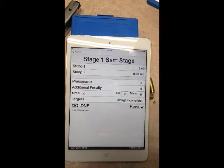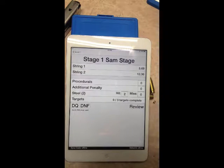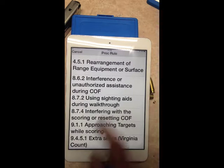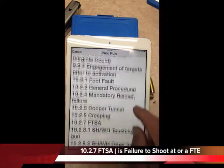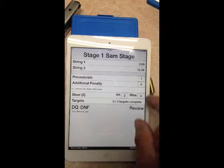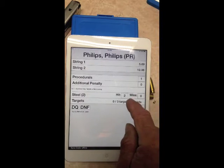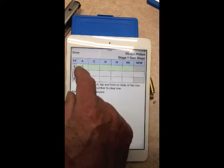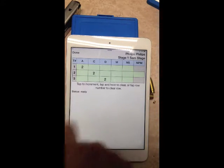Next shooter is Phillips. Notice it flashes the name and stage name for the shooter being scored — it's very important to pay attention to that as a scorer to avoid getting the wrong data on the wrong person. For procedurals, one procedural comes up with options: range approaching target while scoring, extra hits, stacked shots. We'll give them a 9.1.1. It places the 9.1.1 penalty. He got two steels, and on three targets he got two alpha, two charlie, and two delta, with no penalty mikes. Status is ready.